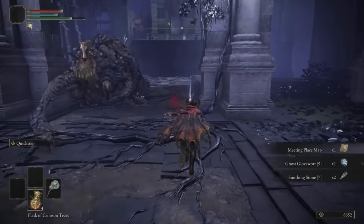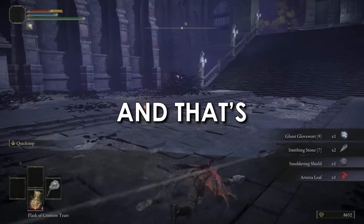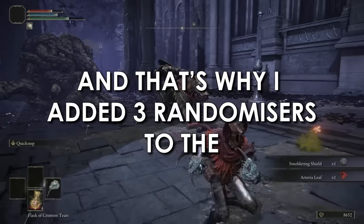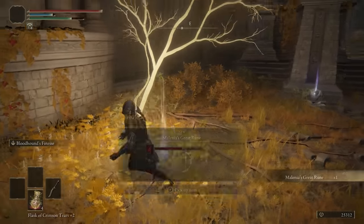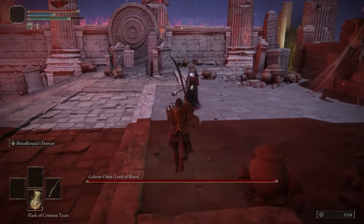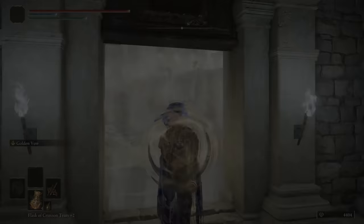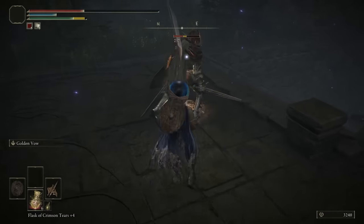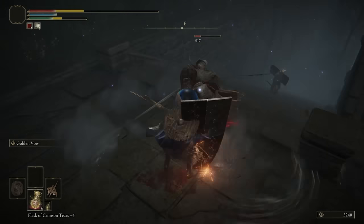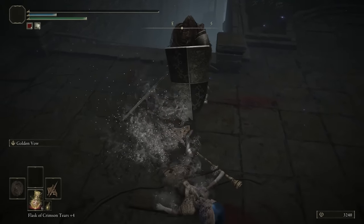Have you ever wondered how to make Elden Ring turn into complete chaos? Well I did, and that's why I added 3 randomizers to the game and then tried to beat it without dying. That means every item is in a random place, every boss is in a random arena, and every fog gate connects to a completely random fog gate. Every time I die, I have to restart from the beginning on a brand new seed, meaning everything gets re-randomized.